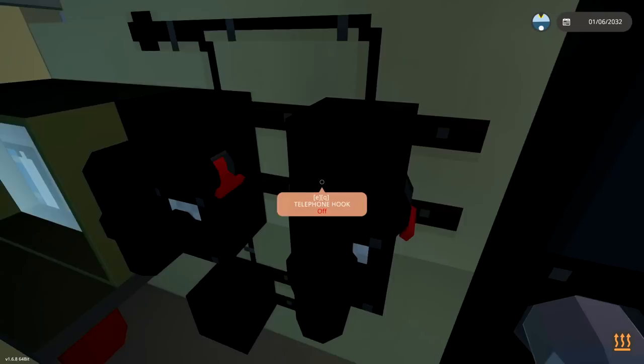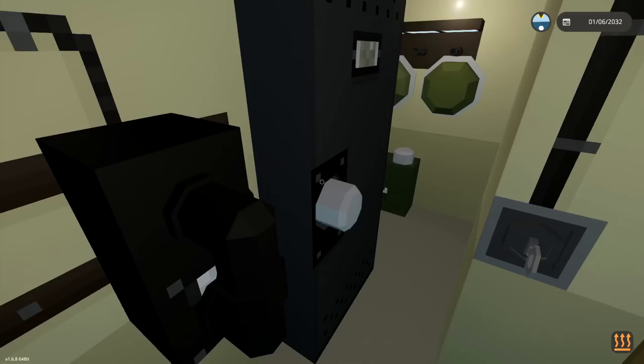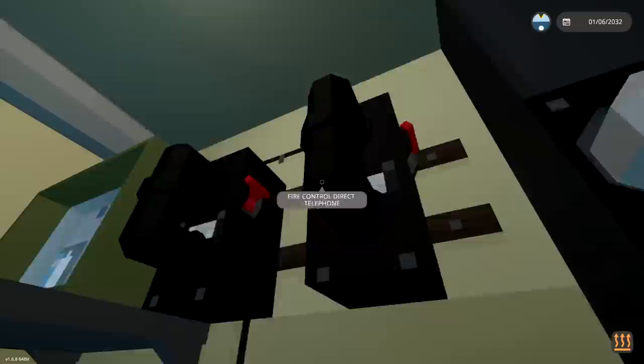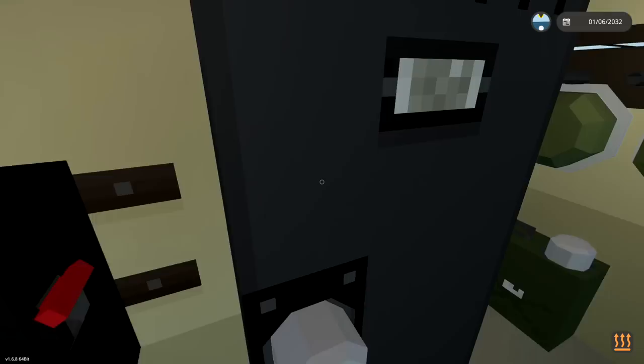So the next job is to turn on fire control direct. Where is that? I don't know where fire control direct is - I'm gonna struggle. It could be hidden in a wall, that's the problem. Oh, I see - it's not labelled that. So it's telephone hook? There's no way that's what I need to do, right? Maybe that is what we need to do. We're gonna go ahead and do both of those, and fire control direct telephone - yes, I've turned it on. Hopefully that's okay.